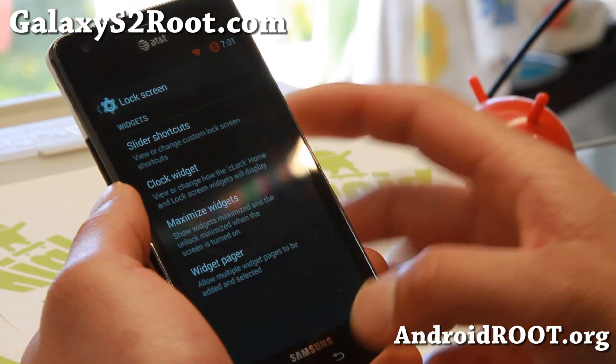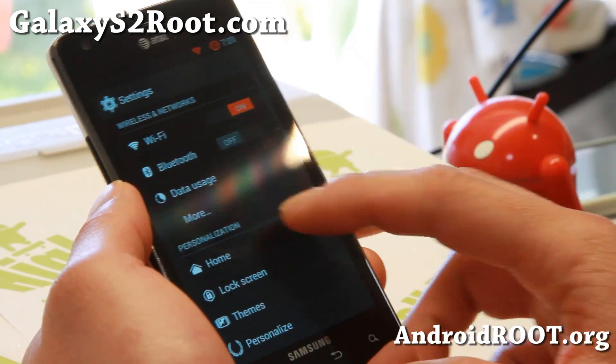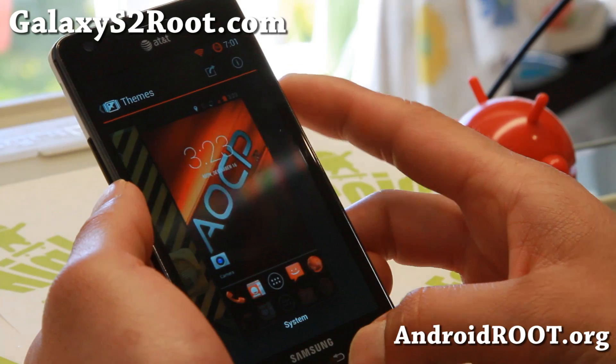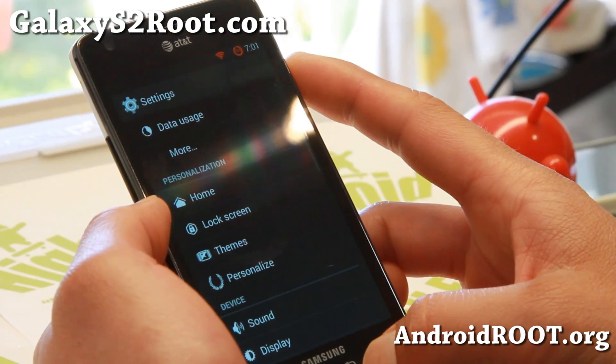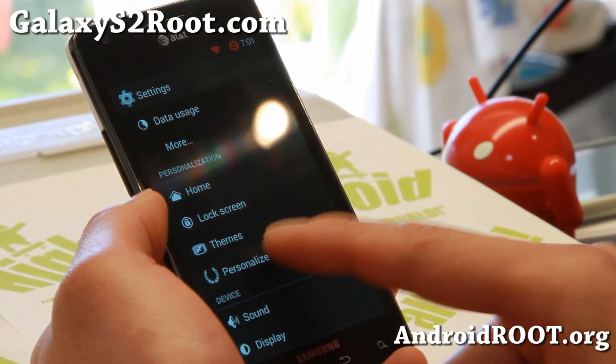Very nice clock widgets, maximize widgets. And themes — you can go ahead and download any AOCP or AOSP themes on the Play Store and change your theme.